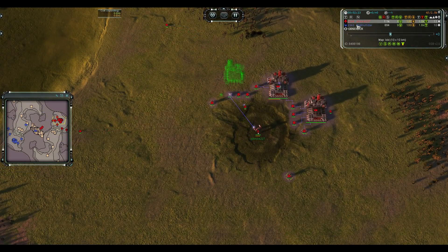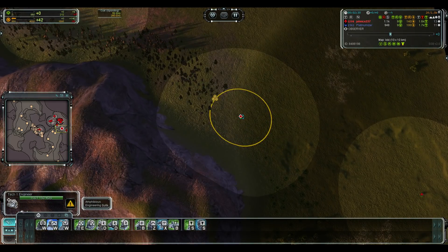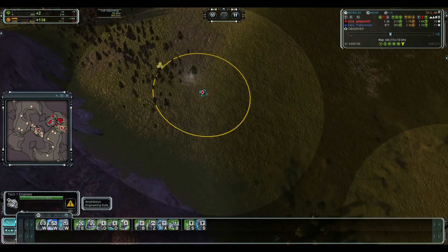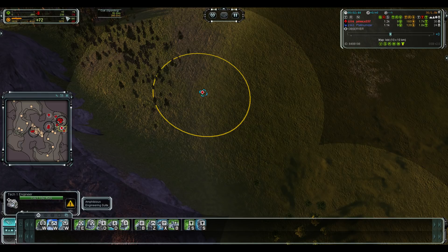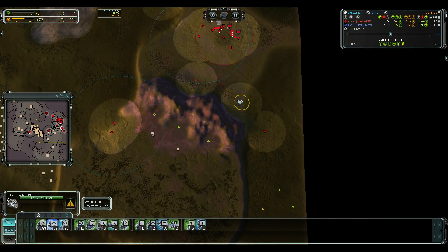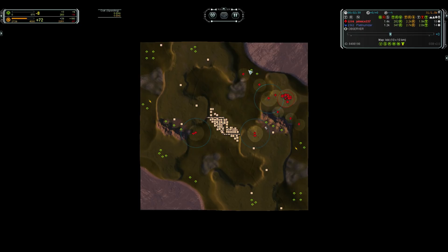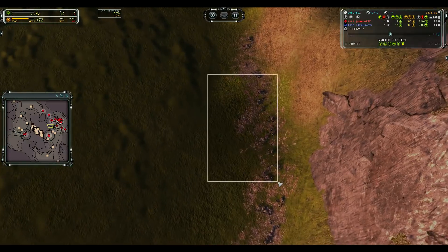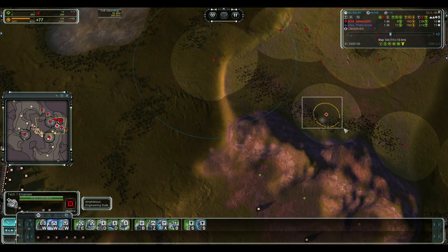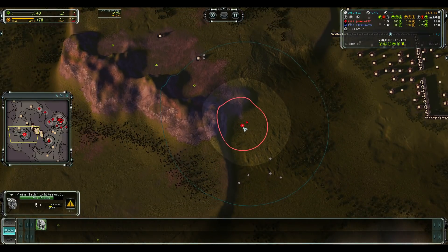John has also gone for a third air factory, which may be hurting him — he's going to have less mass and power income now. This engineer, because it only has a normal attack-move, is off reclaiming single trees, which is completely ineffective — getting less than one mass per tree. These engineers should be expanding to mexes or grabbing the valuable rock reclaim instead. It's extremely inefficient use of build power — like having tanks idle in your base or building a factory and then producing nothing from it.